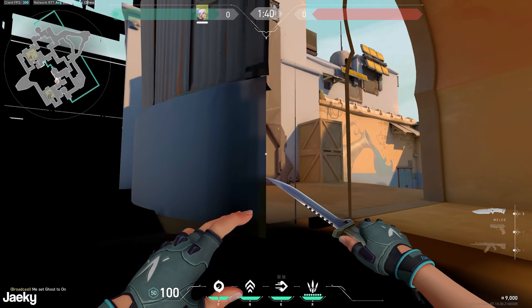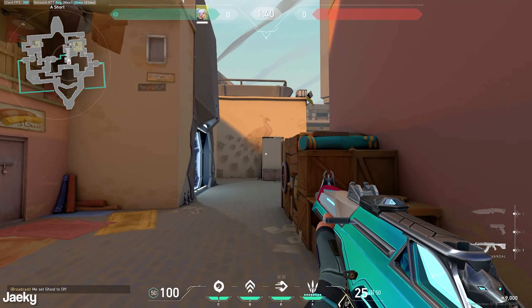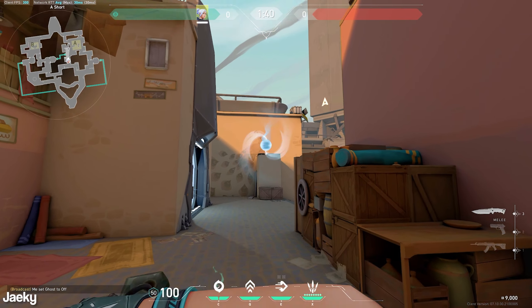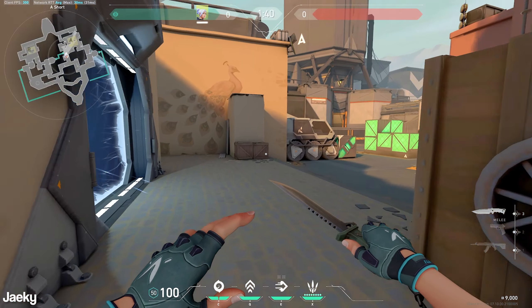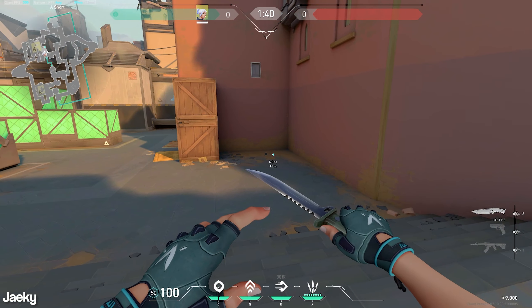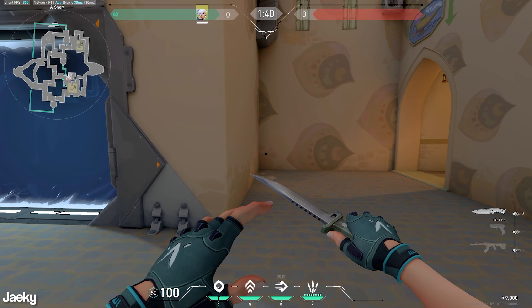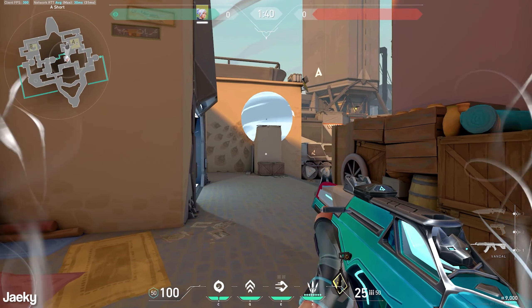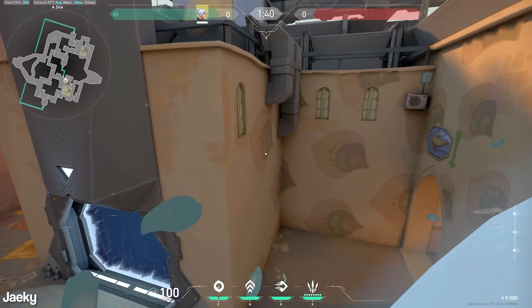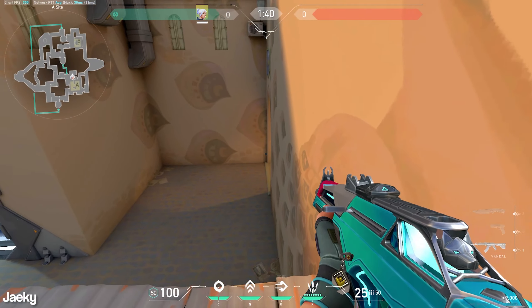Moving on to the A-Site entry paths — you're mostly going to be coming from Short. What I like to do is throw your smoke on top of the pillar right here, and then you can updraft dash into it. When you're updraft dashing, you're going to look right to clear pocket and the close short box, and then you're also going to look left so that you can clear U-Haul. Now you're in your smoke, and if there's anyone, you can come out of your smoke ready to fight.